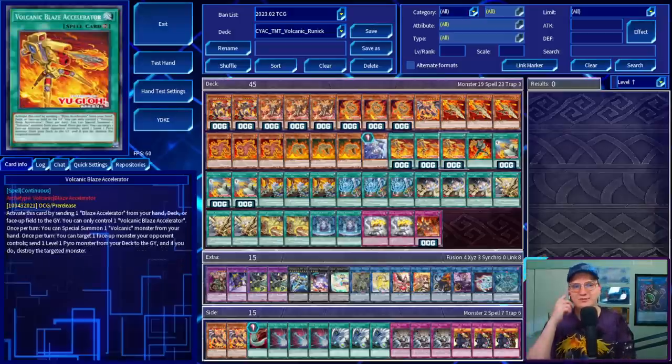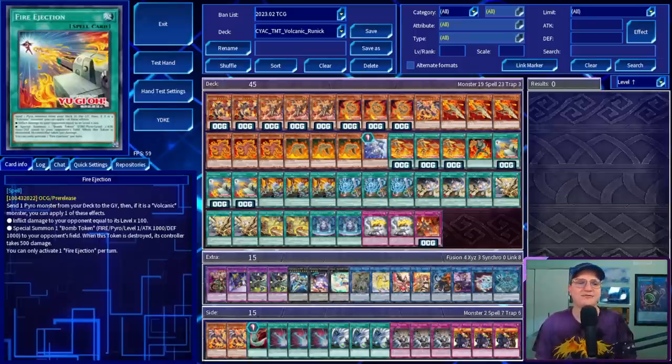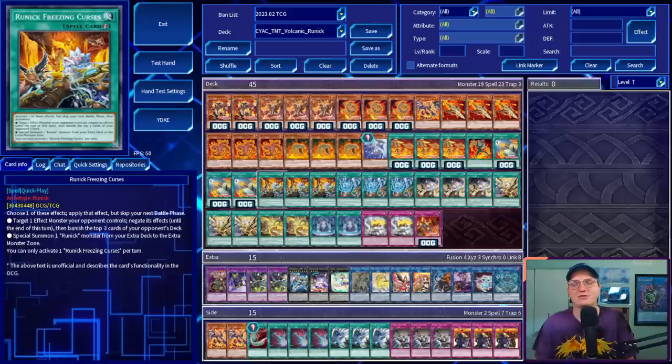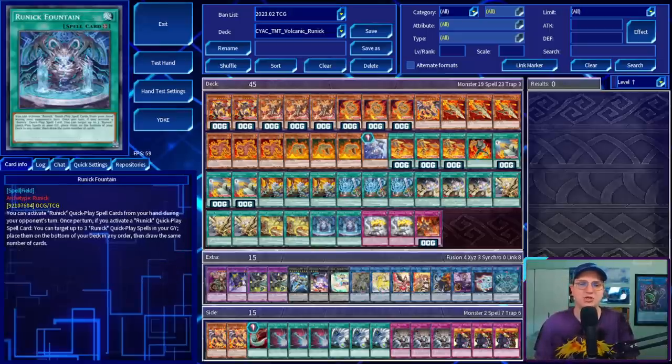Next, the new Volcanic Spells. Volcanic Blaze Accelerator is activated by sending a Blaze Accelerator from your hand, deck, or face-up field to the graveyard. You can only control one; once per turn you can special a Volcanic Monster from your hand, and once per turn you can target a face-up opponent's monster, send a level 1 Pyro from your deck to the graveyard, and destroy the targeted monster. I can't believe they printed this card — it does absolutely everything, and your opponent will always have a monster because of Rimfire. We're playing one Blaze Accelerator as the Garnet of this engine, and three copies of Fire Ejection, which sends a Pyro from deck to graveyard, and if it's a Volcanic you can either inflict damage equal to its level x100 or special a Bomb Token to your opponent's field. For Runic cards: three Freezing Curses, three Tip, three Slumber, three Flashing Fire, two Destruction, and two Fountain.